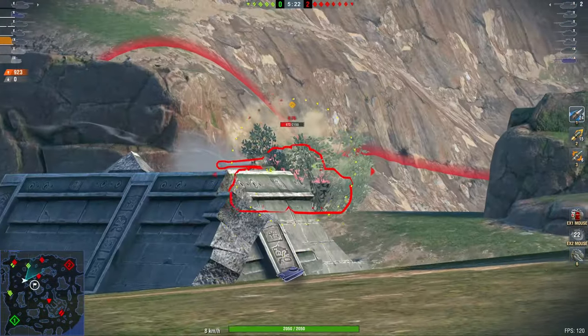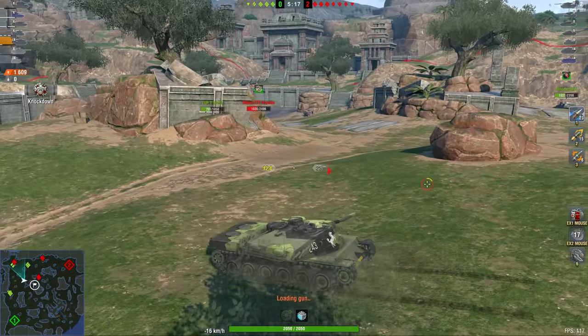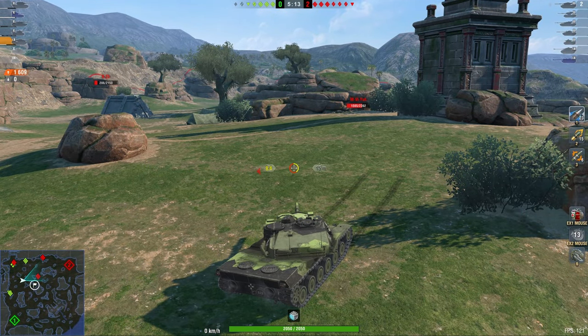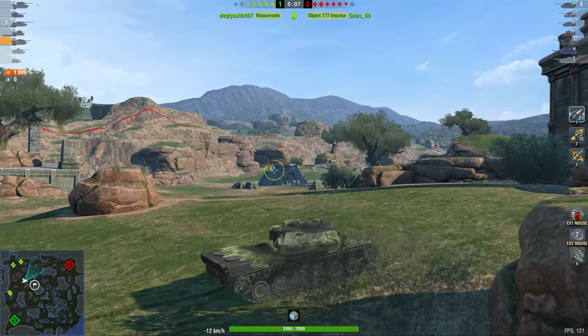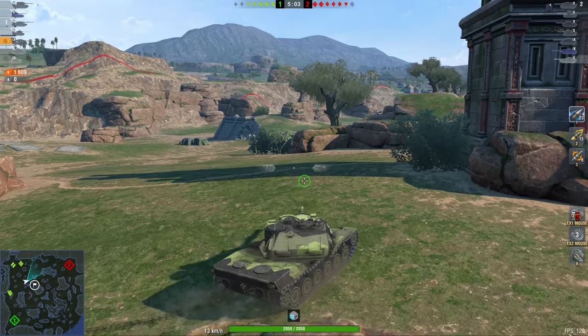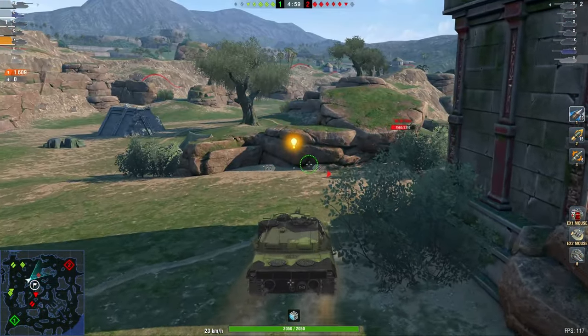The E-75 is, again, not looking at me. So I'm going to simply fire at his turret. Obviously, he's camping at the rear in a stock E-75, so he's not going to be a threat in any case unless I'm at one-shot HP. The 777 gets taken out by the remainder of the team. Now this is a big problem because we've got two guys camping on my team, including a heavy tank.